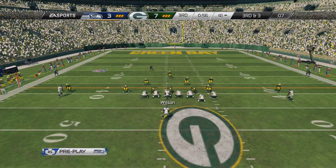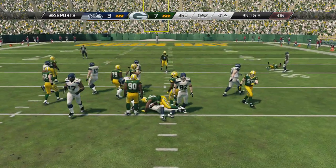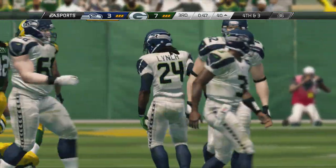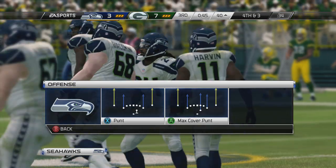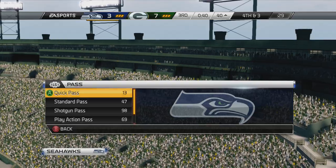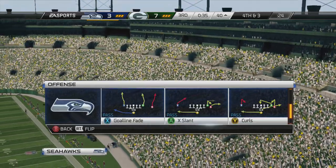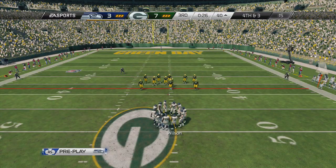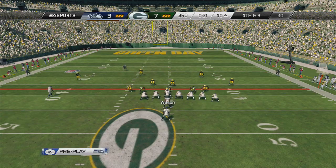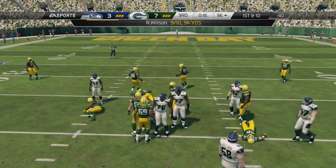Russell Wilson has it under center. Third down and three — Marshawn Lynch takes the football. This defense they're playing against is pretty good, so it's fourth down near midfield. The offense is back on the field with fourth and three to go. Three-step drop — they pick up the first down with that reception.